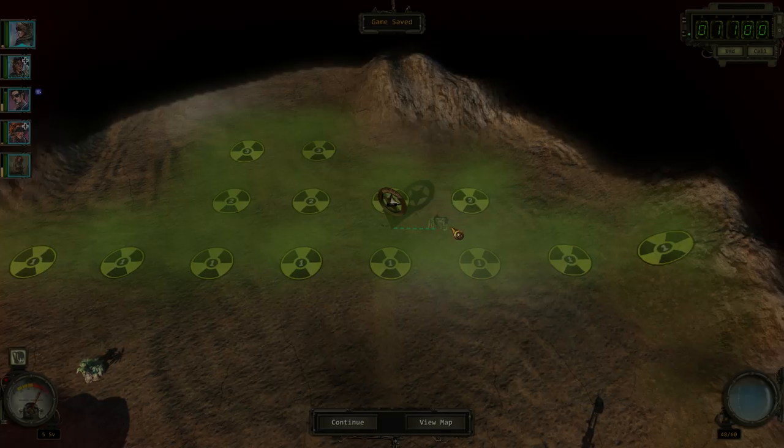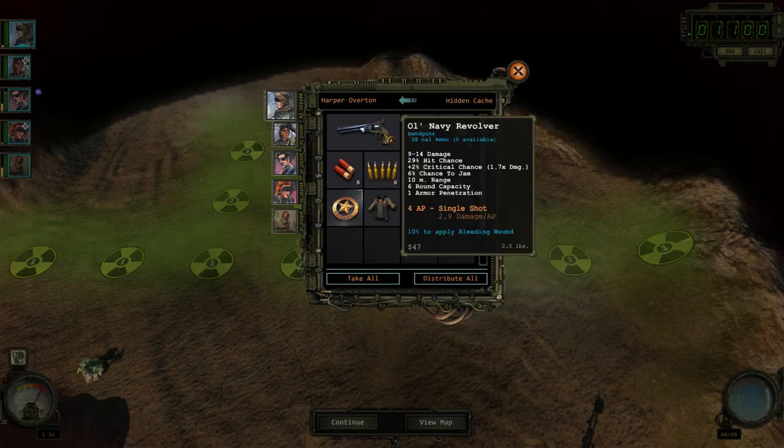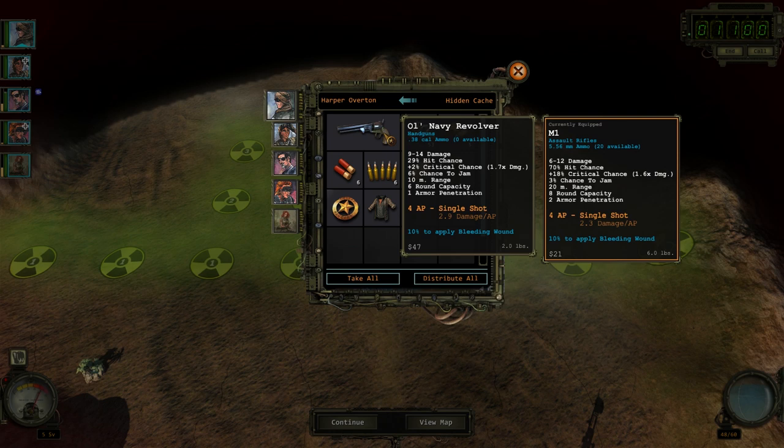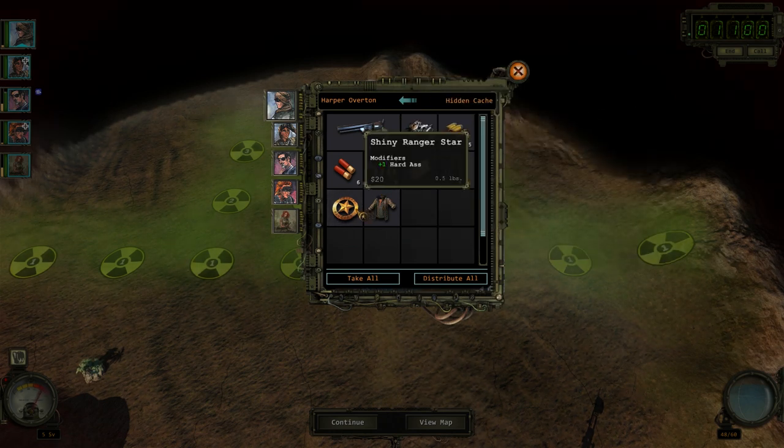Oh, it's a cache. You've discovered a hidden cache — sweet. Old Navy revolver, a bunch of scrap, bunch of ammo, shiny ranger star — plus one to hard ass. Nice.